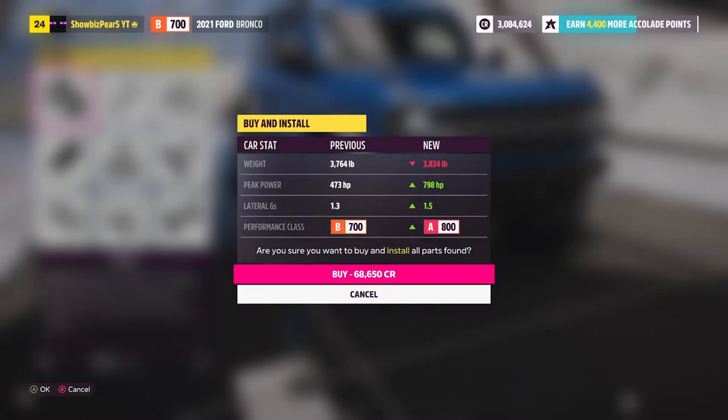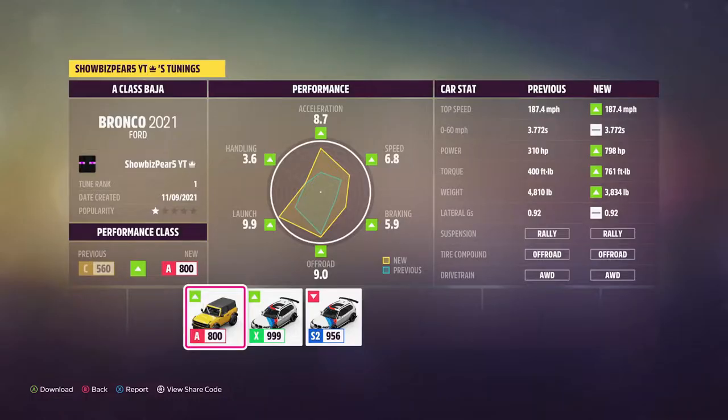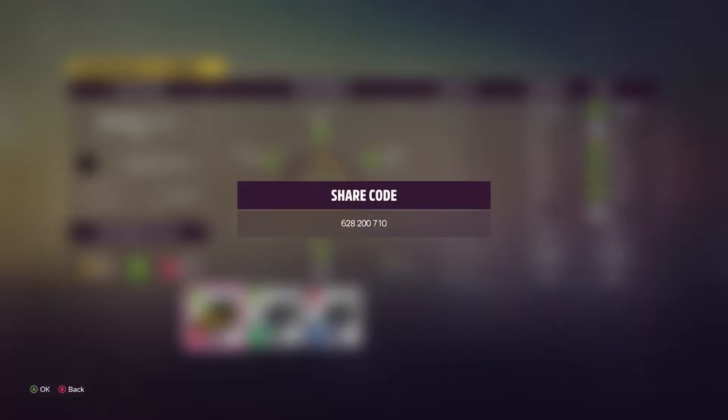Awesome. All right, so now we have 798 horsepower — that's a significant increase. We are slightly heavier, but I'm willing to sacrifice that. 68,000 credits — yes please. So here's the tune for the A-class Bronco, and here's the share code.